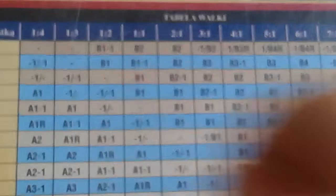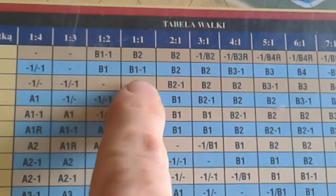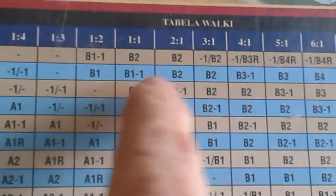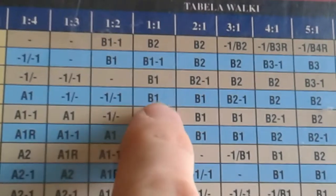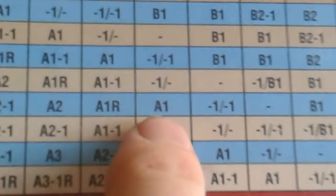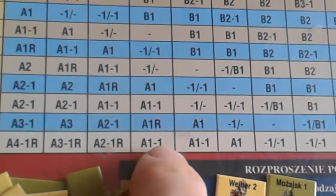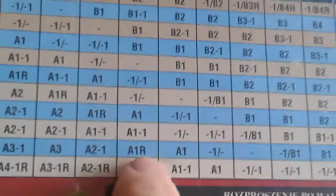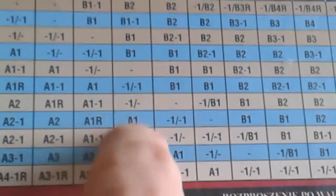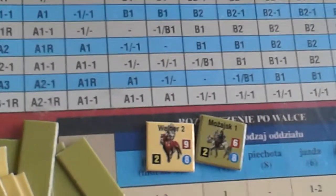Looking at the one-to-one column: you have B2 — 'B' is defender — so defender retreats two; defender retreats one with minus one step, so they flip; both get minus one step; attacker gets minus one step; attacker retreat one minus one; and the 'R' result, as far as I've worked out, means an automatic dispersal. When either side retreats, they retreat that number of hexes and your opponent gets to follow up that number of hexes, then you check for dispersal.